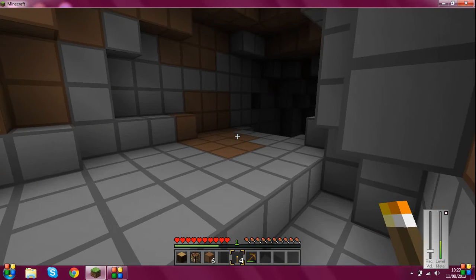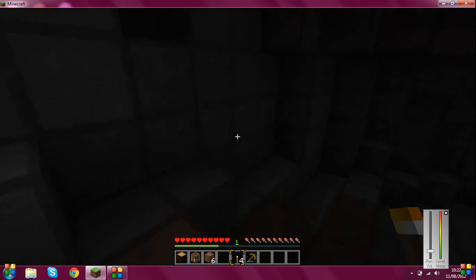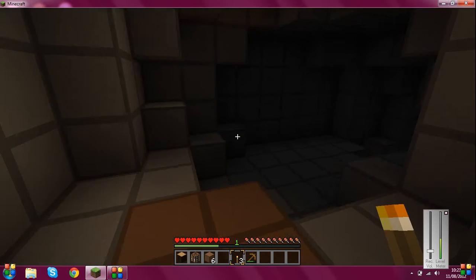Because if we go down here, for example, it's kind of gone darker. And if you just put a torch there, then it just goes lighter and it's really helpful when you're mining.